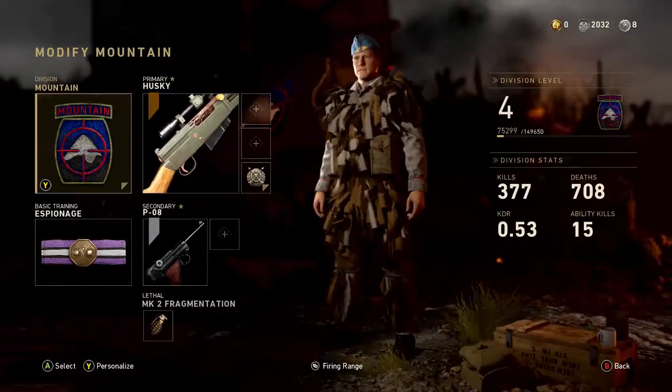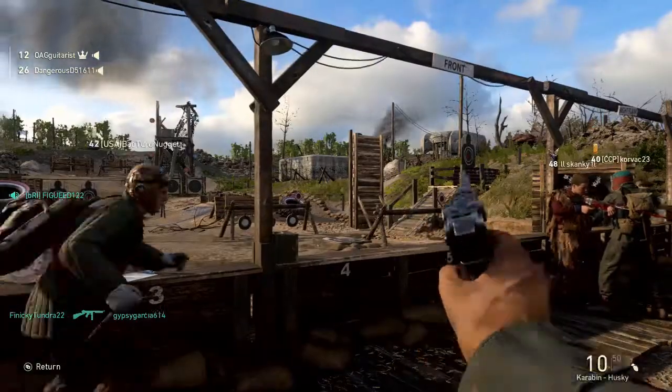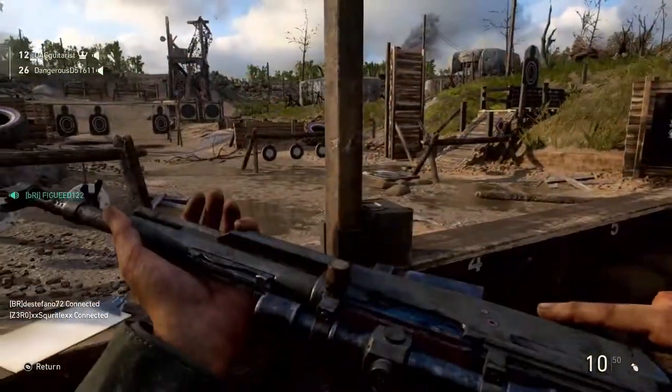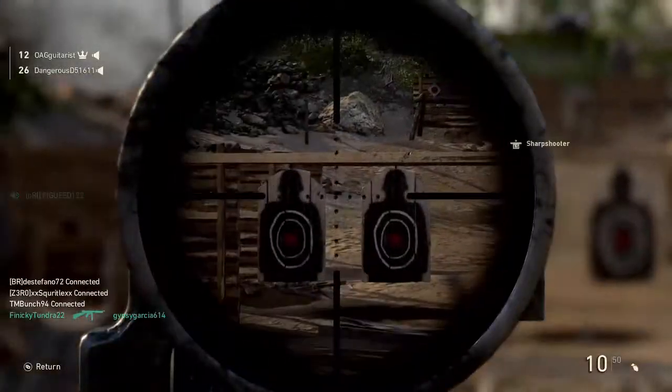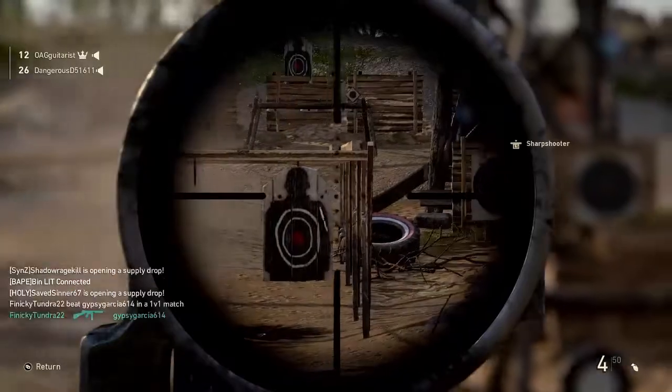Yeah, it's the caravan. I couldn't do the toggle action just because I don't have it unlocked — I just prestiged, so I don't have the toggle action unlocked.